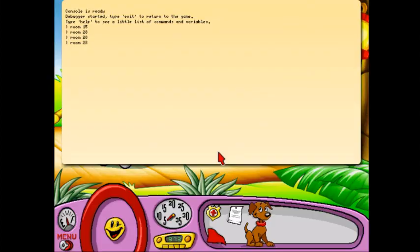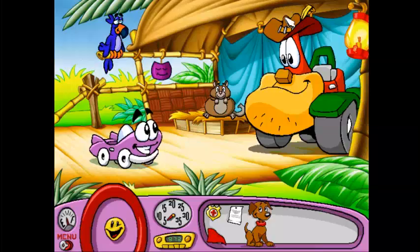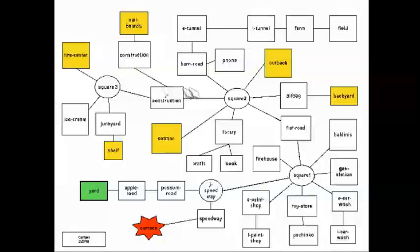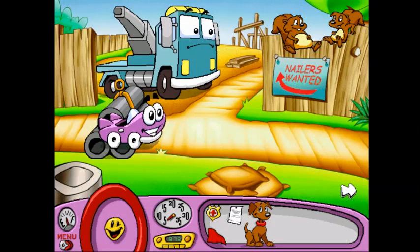Now if we go back to room 28 and change this to the Dormouse, will the Dormouse be fed? Yep, Dormouse is fed. That's pretty great. One other thing I should show off — let's go to square number three and then go backwards. Steel pipes? What steel pipes? These are easy to drive over. Those pipes are blocking the road. They're too heavy for me to move.